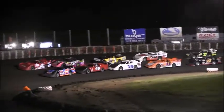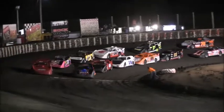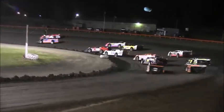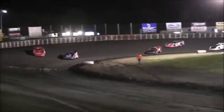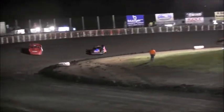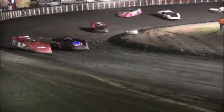Caution lights out, we're gonna get ready to go — pro crate late models and we're green down the back straightaway! AJ May and Guy Taylor side by side. The 46 of Eric Wilson settles into third. It's going to be Guy Taylor taking the first lap. Here comes AJ May on the inside down the back straightaway, not going to be enough down into three and four. Guy Taylor is going to lead again.